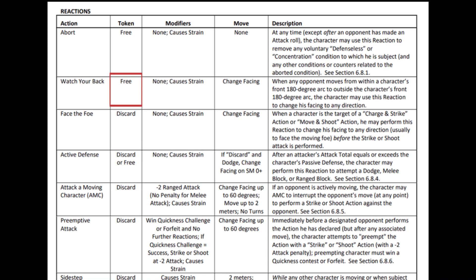If the token cost of an action or reaction is free, the character may perform the action or reaction without discarding a ready or motivation token, provided the required conditions for the action or reaction are met. Thus, a character may perform such an action or reaction even if he has no token remaining. If the token cost of a reaction is discard or free, a character performing the reaction must discard a ready or motivation token if he is able to do so, but may still perform the reaction even if he has no token to discard.